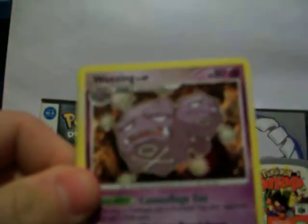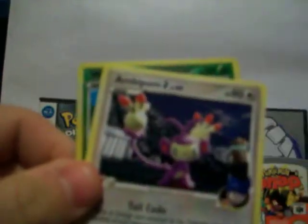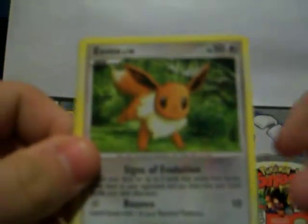Continuing Rising Rivals: Munchlax, Wheezy, Ambipom, Staryu, Eevee, Weedle, a Reverse, and a Golem.